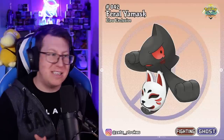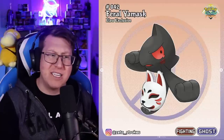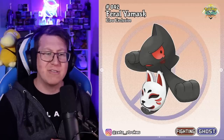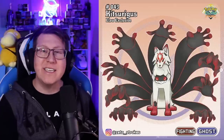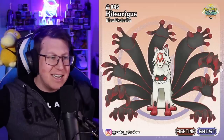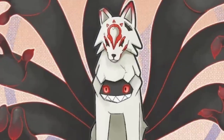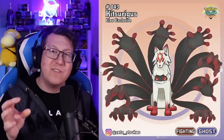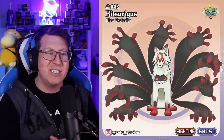The Feral Yamask now has a completely different mask — a Kitsune mask, which is really cool, but it looks quite aggressive with scratches underneath its eye. This is a fighting and ghost type. It has a new evolution called Kitsurigus, with massive claws and massive hands. It looks like it's based on a Kitsune, with a wolf appearance in the middle, but the wolf itself is not the actual Pokemon — again, that is a disguise. There seem to be a lot of disguises in this region.